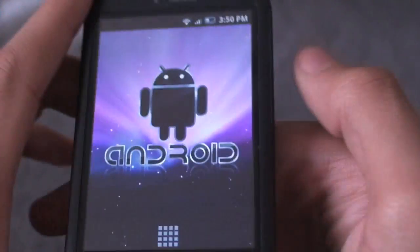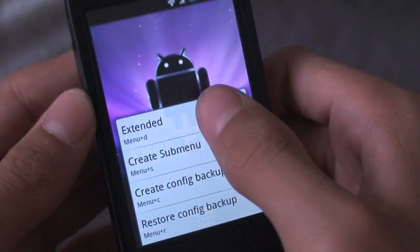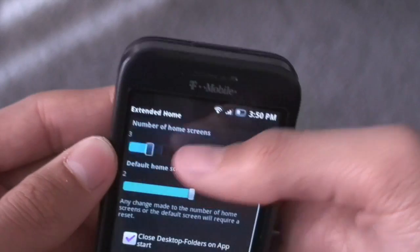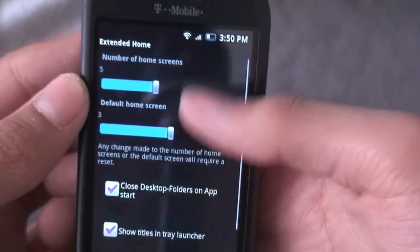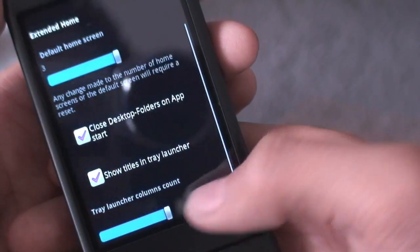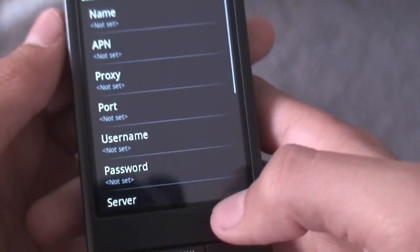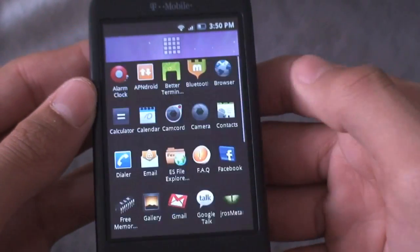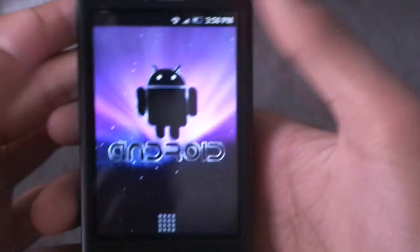My ROM has 5 home screens right now, but when you first get it it won't have 5. You actually have to tap menu, hit more, then hit extended and go to home screen. Amazingly you can set the number of home screens you want — 2, 9, even all the way up to 10. I like having 5 with my default home screen in the middle at position 3. You can even change the tray launcher icon row amount up to 10 icons in one row, which is pretty crazy.